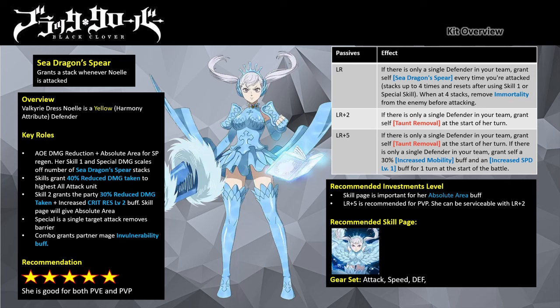In general, Valkyrie Dress Noel is a Harmony attribute type defender mage — yes, we are getting new attribute types with her introduction. Her key roles involve being a top tier PvP unit when fully maxed out. She provides damage mitigation with her Absolute Area, which requires her skill page to be applied on the party. Absolute Area grants party mages SP+2 whenever they take turns.